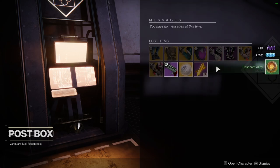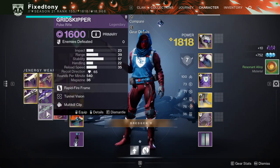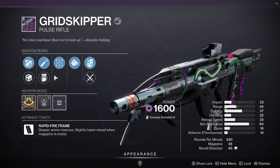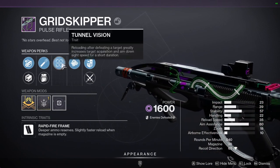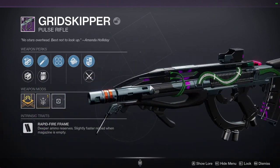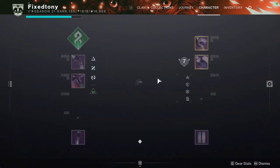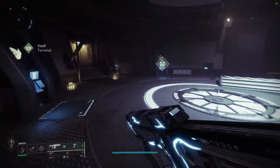That's pretty much it. Let me know what you guys are going to be picking up from Xur. There are some weapons I'd definitely pick up — Grid Skipper for sure. You should definitely pick it up because Grid Skipper is such a great weapon in PvP. It's a rapid frame, so it'll be really good. It also has Multi-Kill Clip and Tunnel Vision, which both synergize really well since both activate on reload. Definitely pick this one up. Let me know what you guys are thinking of picking up. I appreciate you guys — be safe, I'll see you later.